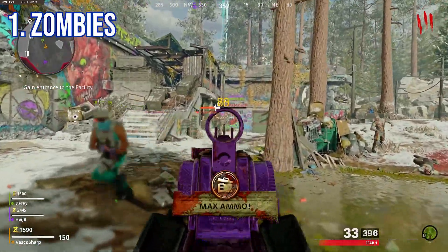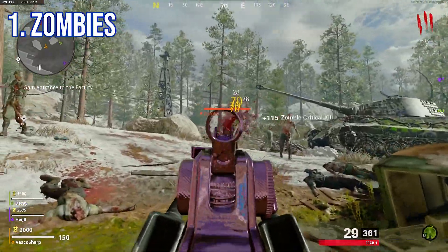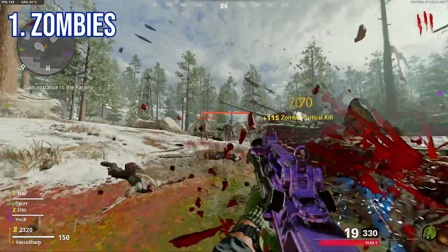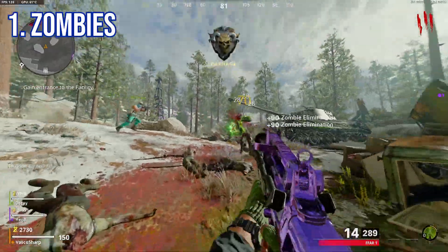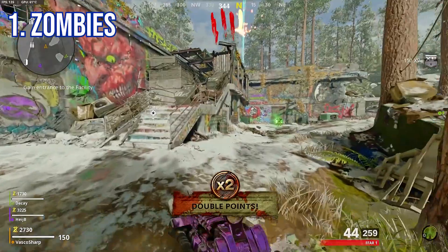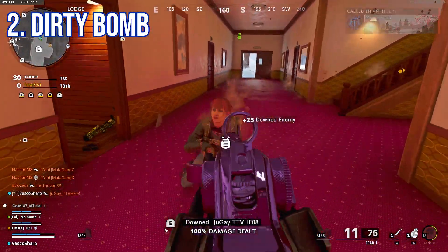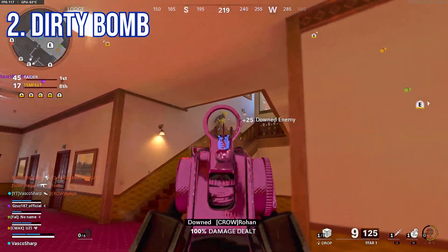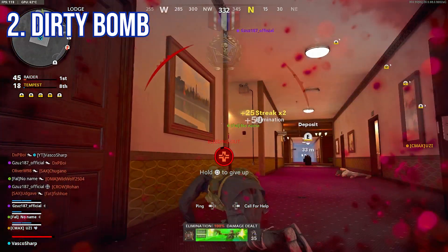The first is in Zombies, since you get a lot of XP there, but I still do not recommend it since you won't make any progress on the camo challenges while playing Zombies. This is only for people who hate multiplayer and just want to level up weapons fast and then go back to multiplayer for the camo grind. The next one I really do recommend — and did myself — is Dirty Bomb. It doesn't matter if you kill people that are already down since it registers as a kill and you gain 3 times as much XP per kill as in normal multiplayer. I tested it and made a video about it in the description below.